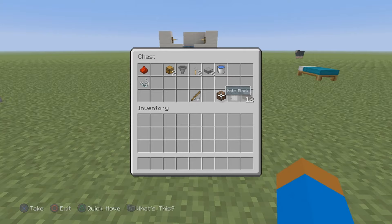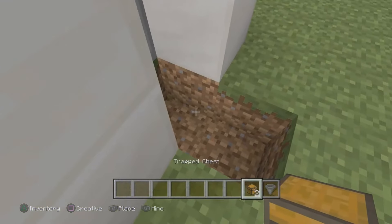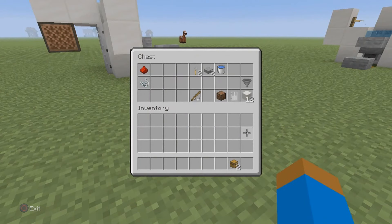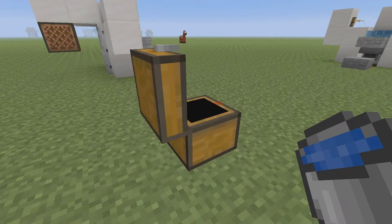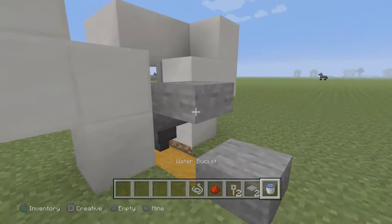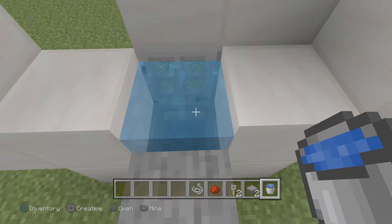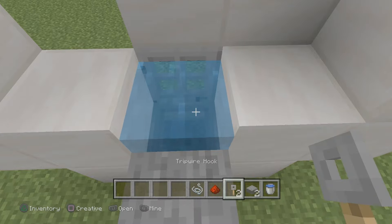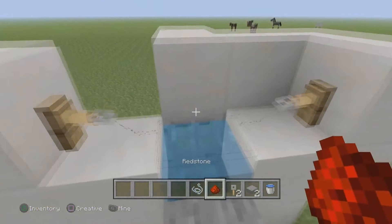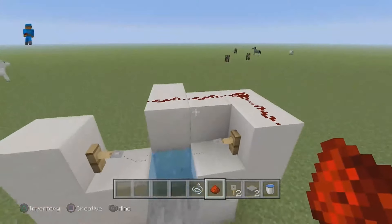Next, we're doing the hopper and the chest. Dig two blocks out from the door, put a chest on both sides, and crouch with the hopper. Grab the bucket of water — put a stone slab there, then crouch and place water on the side of this block so you don't waterlog the door. Do not waterlog the door or the farm will not work. Put the tripwire hook on this block and this block, connect it with one piece of string. Go up to the top on the right side and place one, two, three, four redstone pieces — and that's the build. You're 100% done.